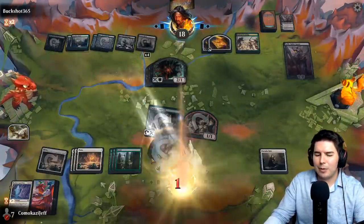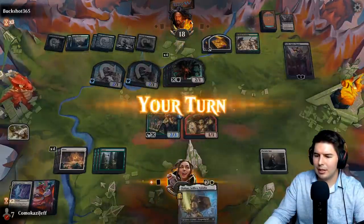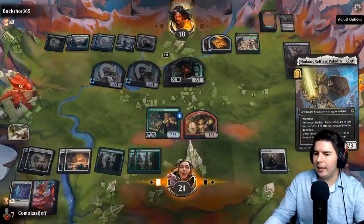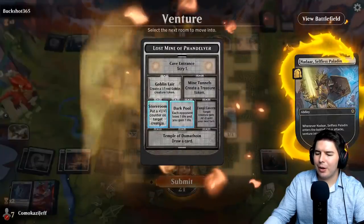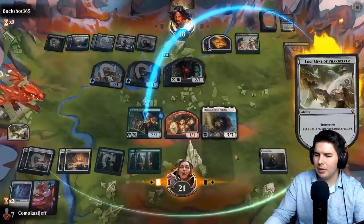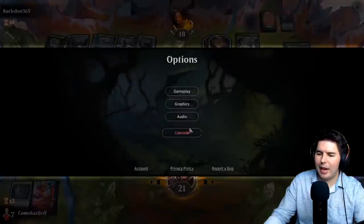Let's just see if Teleportation Circle is on top, then we'll concede. Nadar — we can put a counter onto Sentinel, which means they have to double block. Lolth gets enough counters — yeah, we're done. Concede, goodbye.